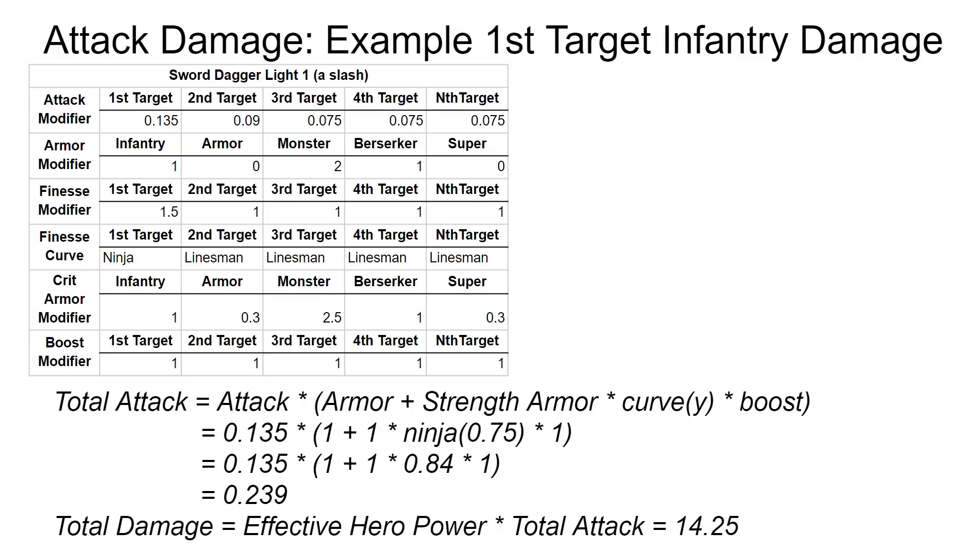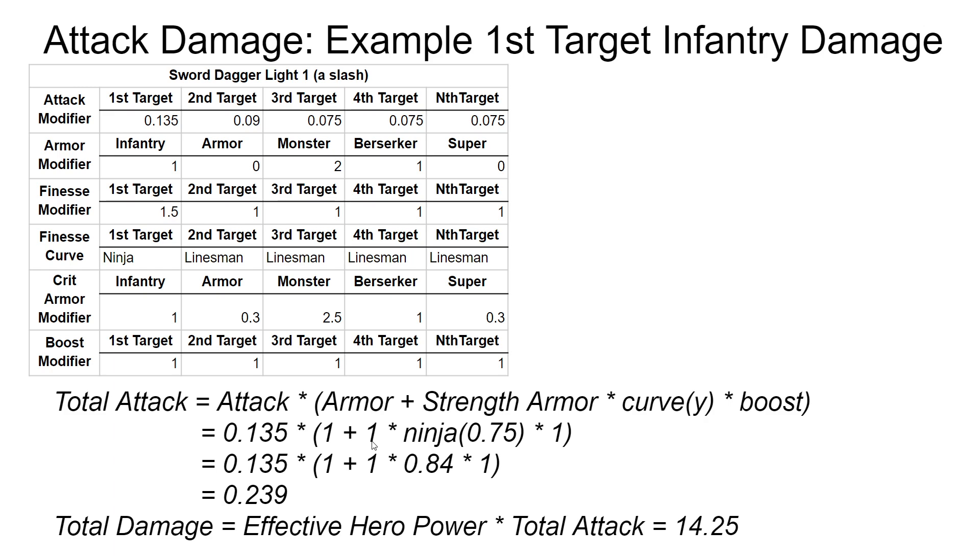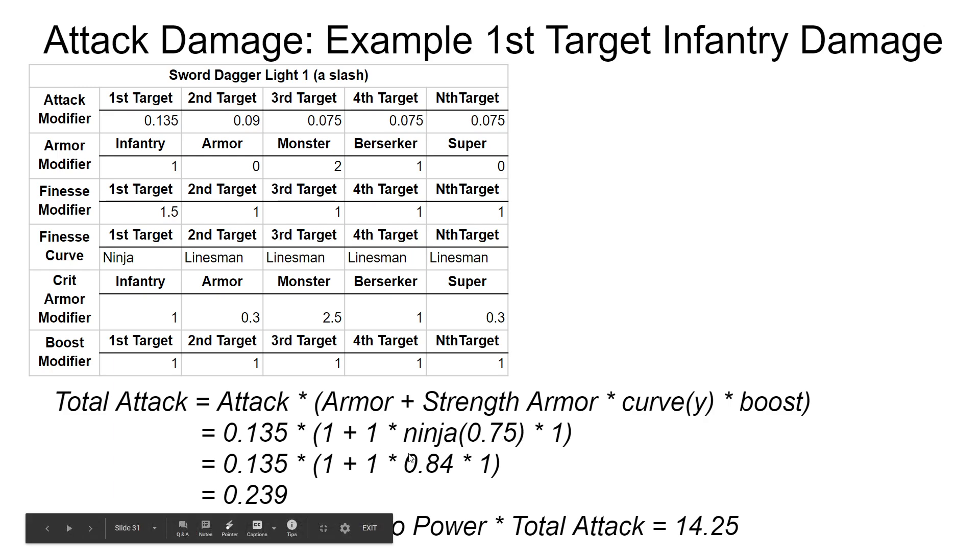Here's an example. Let's talk about first target armor if you're body shotting. We calculate attack in the same way, get armor in the same way, strength armor is infantry — so just use infantry, which is just 1. We have an input of 0.75 into the curve, which gives a 0.84 modifier out of the curve, barely reduced at all. And the boost for this attack is 1. So all in all, we get 14 damage where 8 was base.